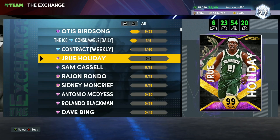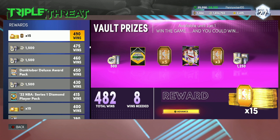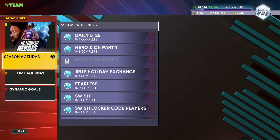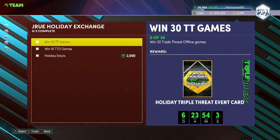To get the other half of the Drew Holiday, you guys are going to have to play Trip With It Offline and potentially get one from the vault. Now you're probably saying that's going to take so many games, but what 2K did is really nice — if you come over to your season agendas and go to the Drew Holiday Exchange, to get that Trip With It Offline one, all you have to do is win 30 Trip With It Offline games.